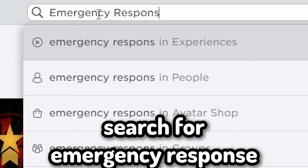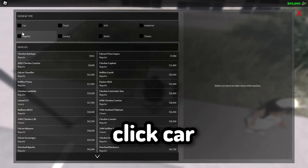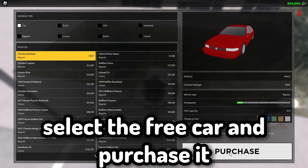Okay let's do this — search for Emergency Response. I will leave the link in the description. Click play. Click spawn vehicle. Click car. Select the free car and purchase it.